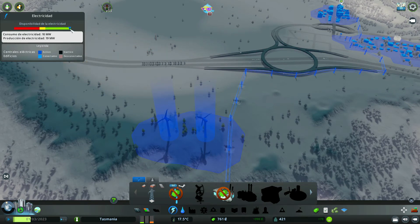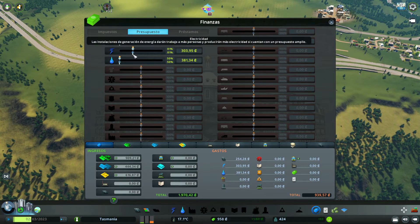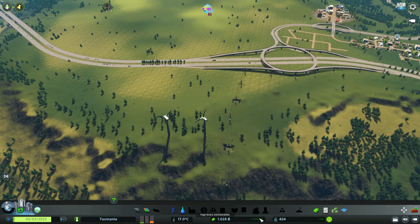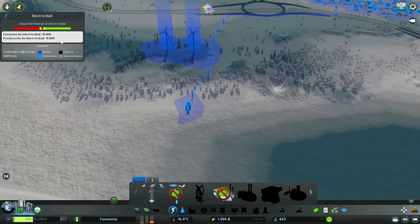Tenemos disponibilidad muy alta, así que inmediatamente lo que tenemos que hacer es bajar. Vamos a ponerlo como al 80% más o menos, para reducir el presupuesto y que el gasto semanal se reduzca. Tenemos solo 1.000 euros, que es poquísimo. Nos hemos quedado ahí un poquito cortos, de hecho va a haber que subirlo un poquito más.